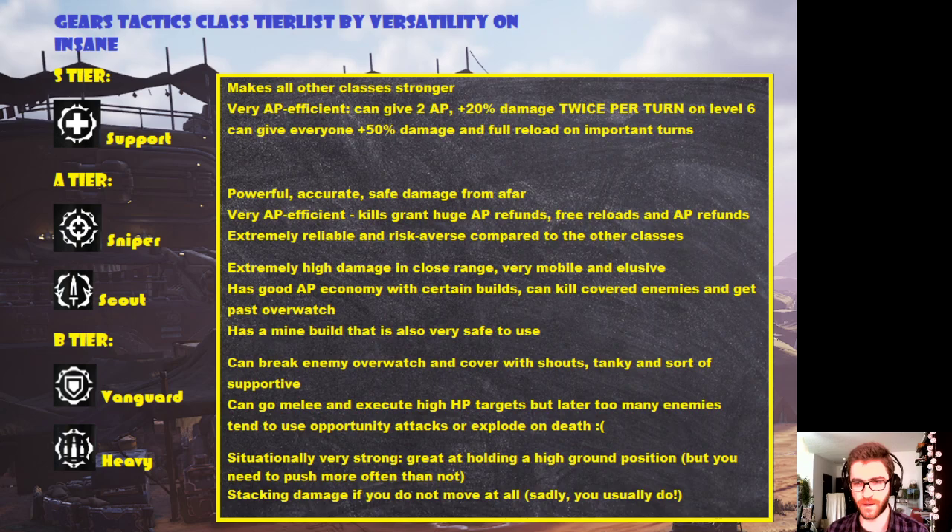Scout is quite the opposite of sniper because scout is actually quite unsafe — you have to move in and make risky calls. But you have tools to alleviate that: you have Cloak so you can go invisible after killing several enemies on the same turn. Scout has very good AP economy with certain builds; it can approach covered enemies safely, get those kills, go past overwatch, eliminate priority targets, and go invisible and run away next turn. Scouts are very strong, but they take a lot more planning and skill to use efficiently. I tried three builds with scout; the third one is really nice.